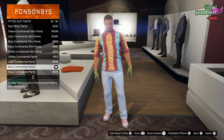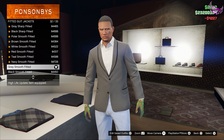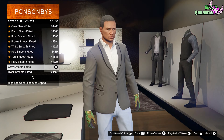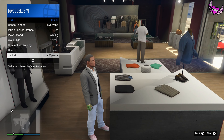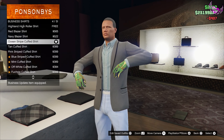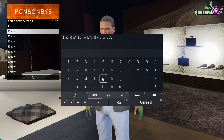Go to the pants section and wear number 18, the blue continual pants. Go to the top section, go to fitted suit jackets and choose number 32, the grey smooth fitted. Now open up your interaction menu, go to style, and open up your jacket. After that go to business shirts and choose number 4, the ocean striped cuffed shirt. Then save this outfit in slot number 2.